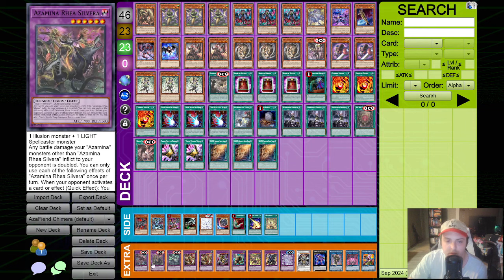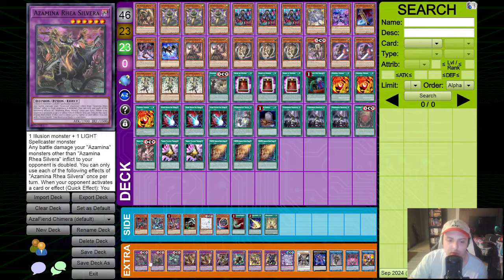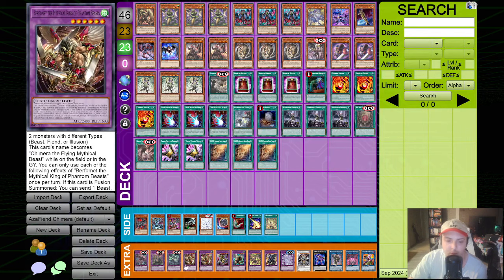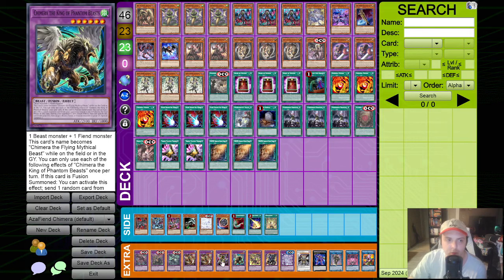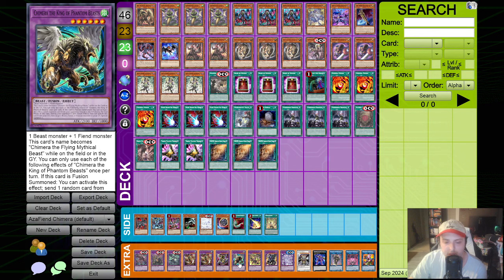The Sacred Azamina can put them back into the extra deck, and we can also fuse them back off of Sequence because they're all illusions - we can use them as material to make Berfomet. We are still running two Berfomet because it is the most flexible card in the extra deck. Still only one of the Chimera, the Illusion Beast, and one of the Phantom Beast. We are getting the Phantom Beast's graveyard effect probably twice in the same duel, but the hand rip effect only once, so it's not super necessary.